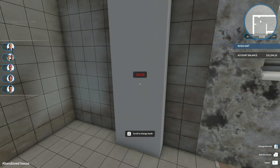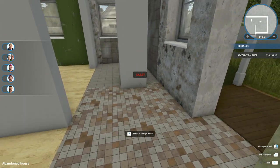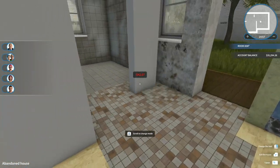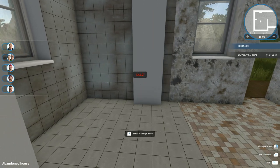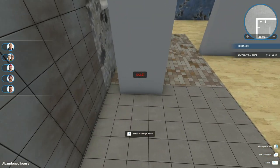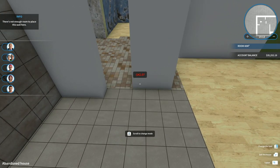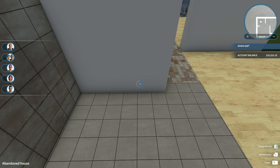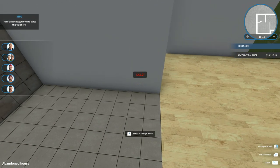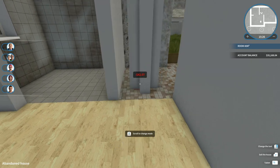There we go - and then we can still have the bathroom in that corner. We'll have an open kitchen living-dining room area. Let's start the bathroom in here, and then we can put a door from the bedroom into the bathroom - that'll give us more space for the actual kitchen. Okay, and then the bedroom door.